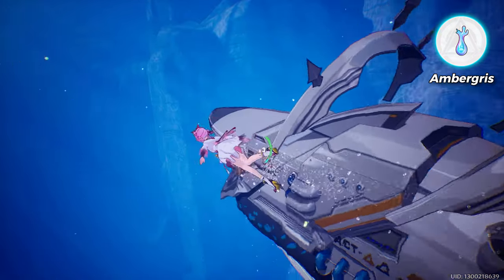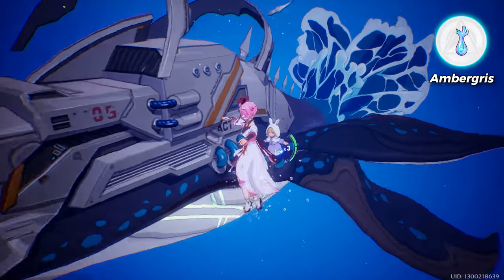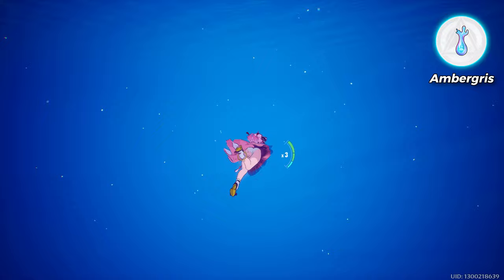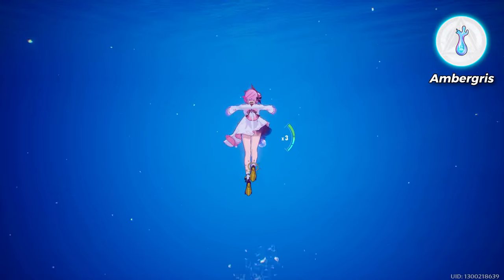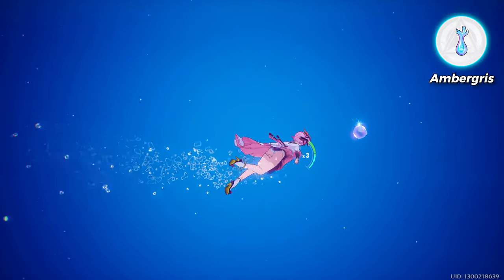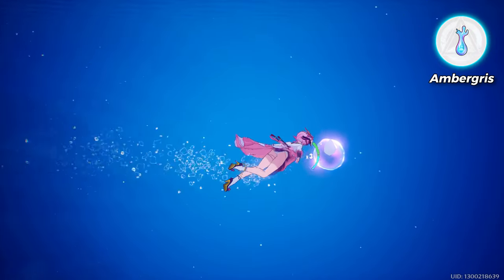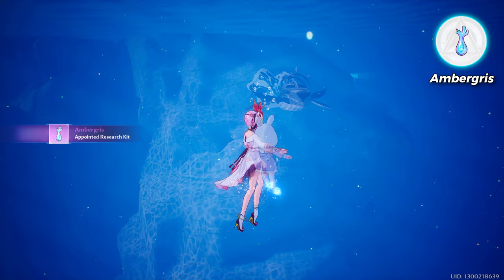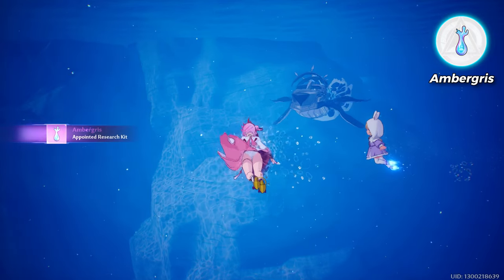They're really strong. We just need to get one copy — don't aggro, just swim around and he'll drop the Amber Grease. You can even farm more, since later we need more of these items for the research task. When you collect the Amber Grease, give a try with the whale.